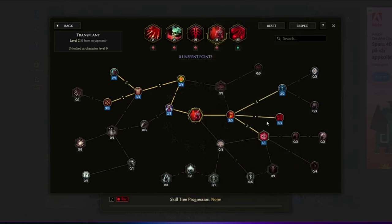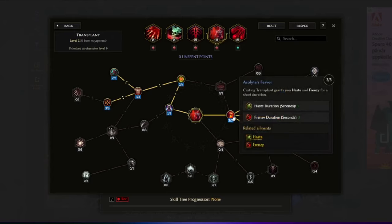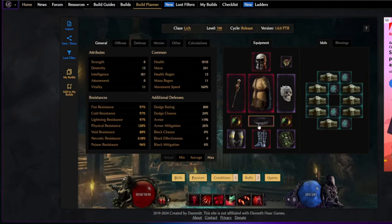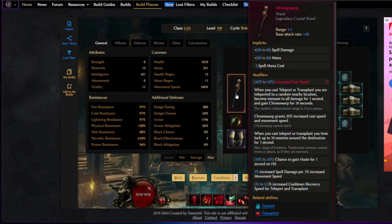Lastly we're using Transplant to regain some mana when we hit enemies, gain Frenzy and Haste, and get Bone Armor for some damage reduction. Transplant also triggers the Wrong Warp unique that the build is built around. Wrong Warp gives us Chrono Warp for 10 seconds when we cast Teleport or Transplant, providing 35% cast speed and move speed. When we use Transplant we teleport to a random location, which isn't really a problem since the build is so fast. The big modifier on Wrong Warp gives 3% increased spell damage per 1% move speed — and with this build you can get upwards of 160% move speed, which translates to almost 500% increased damage from this unique alone.